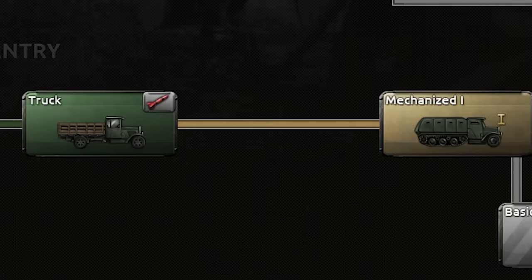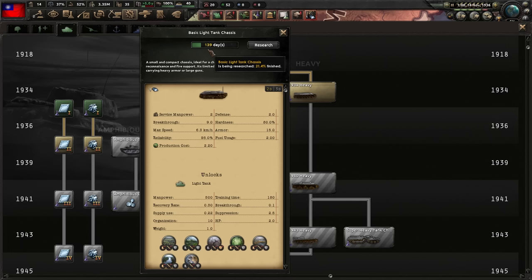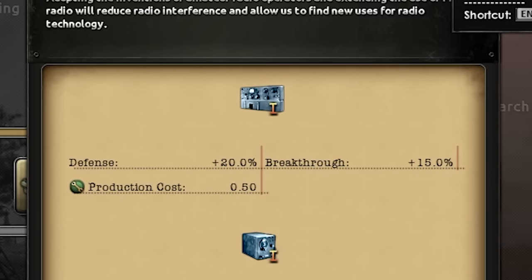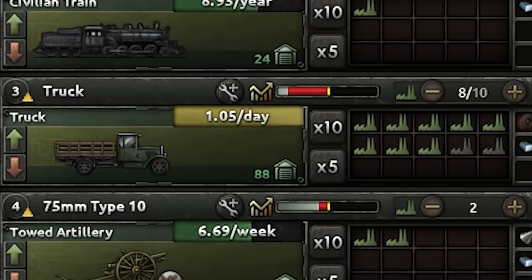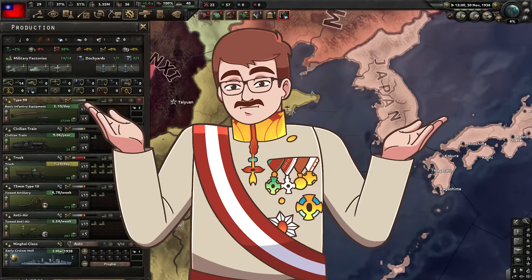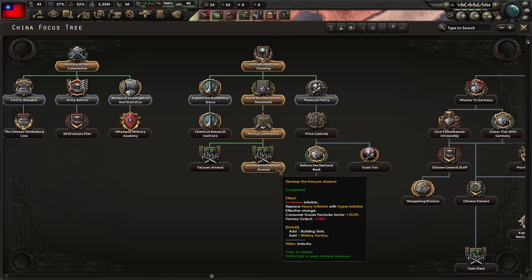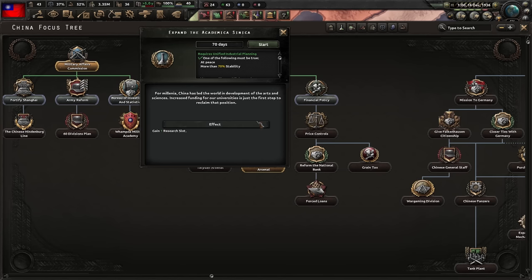The truck is done, so we are now free to research the light tank. If you want to be even more efficient, you could actually start researching the light tank early and finish the last few days after you got the truck. I'm just gonna get myself radio real quick, because they make the tanks way stronger. While I can't build tanks yet, I'm just gonna build trucks — we will need a lot of them for supply and for the divisions themselves. The arsenal has been developed and with the mills in our hand, I'm gonna get myself the research slot.